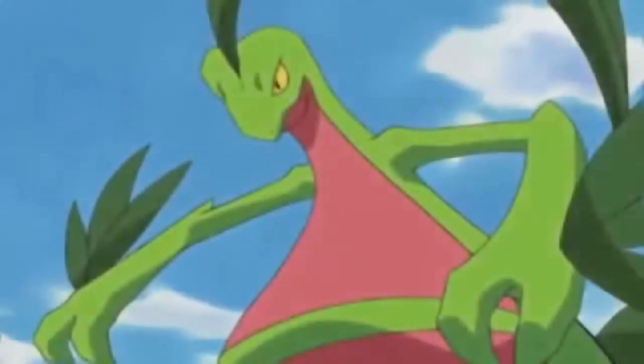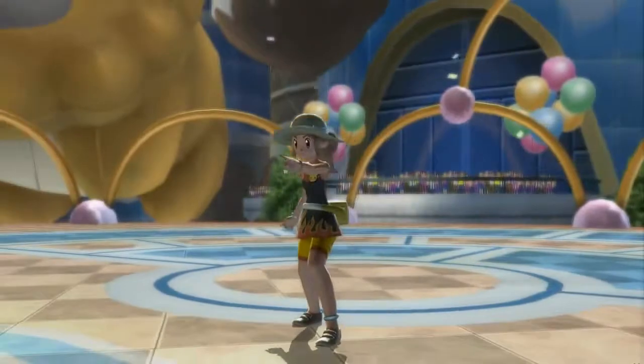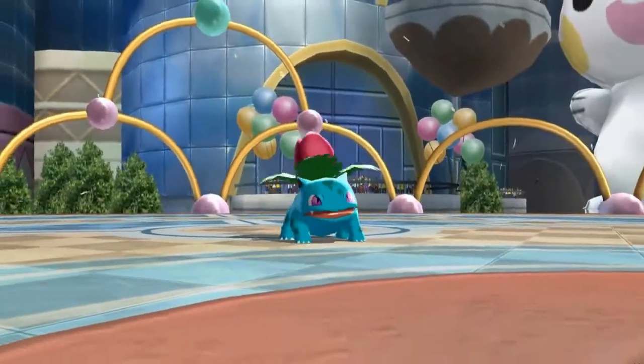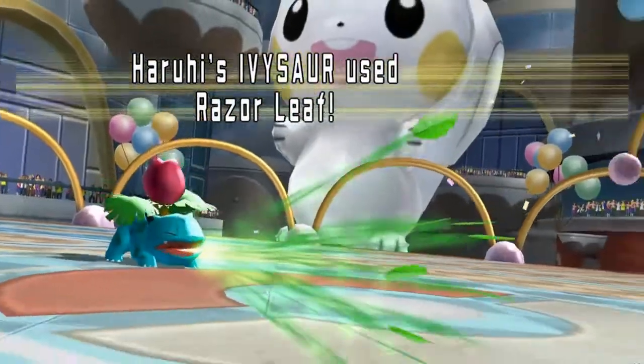Another grass starter — but this time it's not because of design, stats, or anything like that, but its appearance in a spin-off. Grovyle. Grovyle has a good design that I actually prefer over its evolution Sceptile. It looks swift and badass. It's based on the Dromaeosaurus and geckos — pretty cool. Being that it isn't fully evolved, it's not very good in competitive battling, but that doesn't matter.